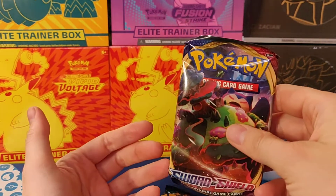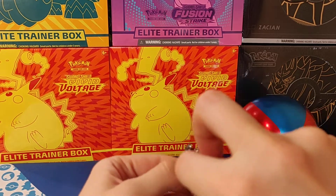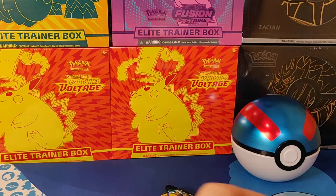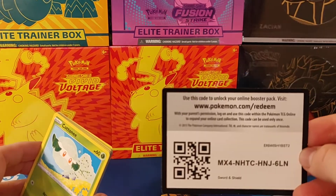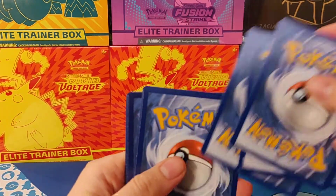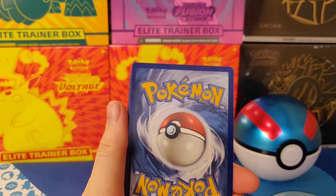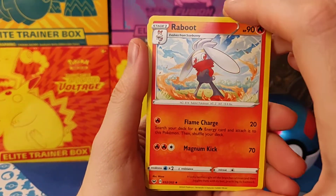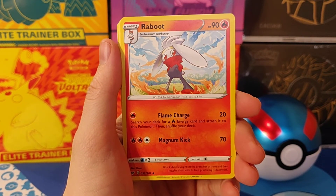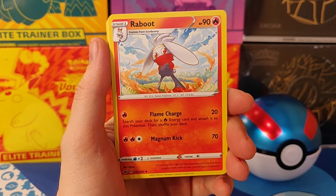Let's start with the Sword and Shield base set. I would say I'm having a lot of struggle opening the tin itself but opening the packs is really nice. We get the energy, and oh I like this one — the Raboot. You can see he looks like a ninja. What is he doing?